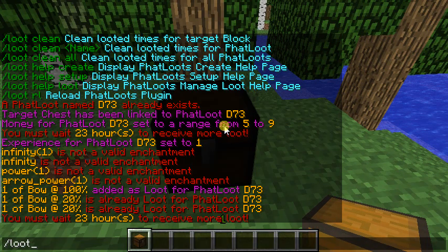Let's add another item. Slash loot add bread - let's add some food - and the hashtag for the number, the amount. For bread, and the percent you will get it, so let's do 75%.